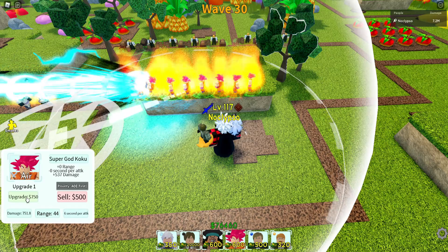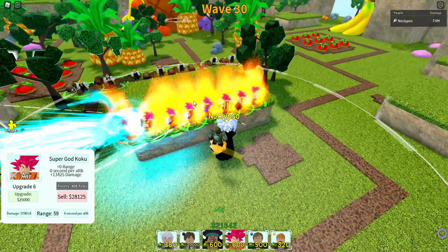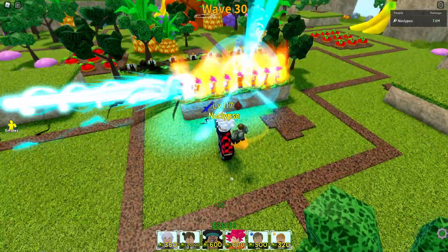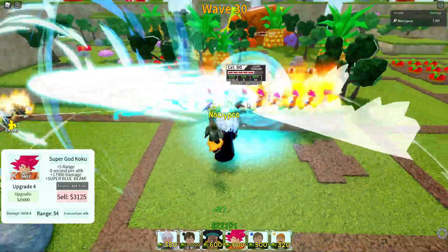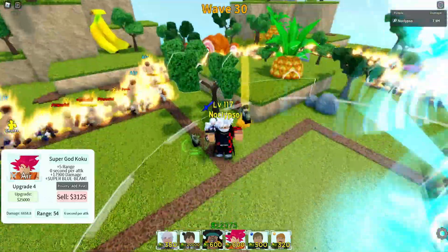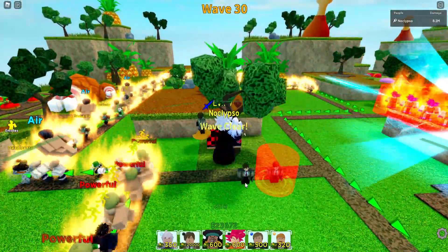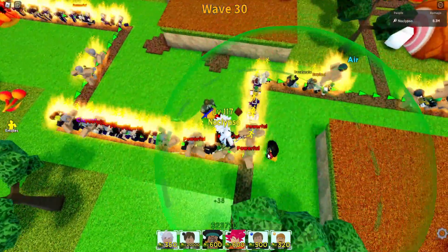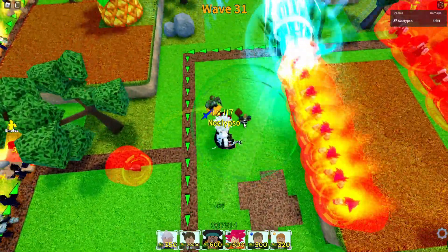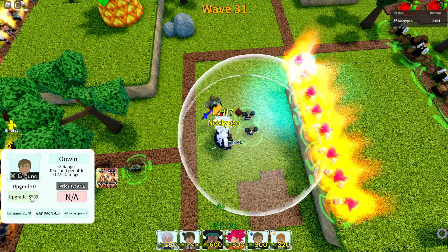I got a bunch of Gokus at a decent stage now. I'm going to go ahead and place down the Light Yagamis. By wave 30 to wave 40, will I have enough to place all the Light Yagamis? I don't know. I also need to place down one more Blackbeard right there, and I'm going to have to place down Irwins too. Let me get all these out of the way first before I place down the Light Yagamis.